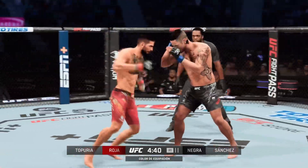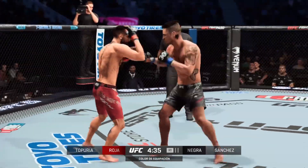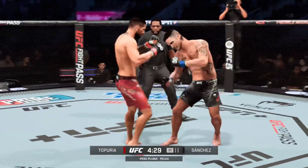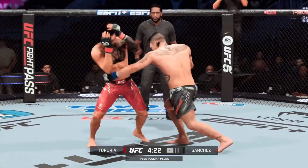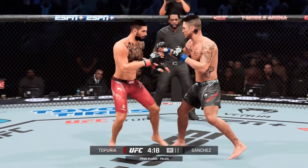Double jab landed there by Sanchez. He caught that kick. Heavy kick downstairs. Nice combination there — he is just killing it with volume. Jab, right hand, body shot, kicks. What a masterful show of different techniques and ability to throw in combination.